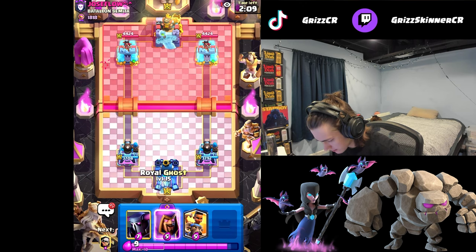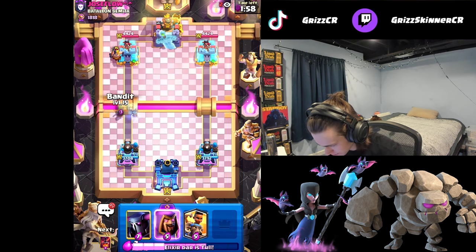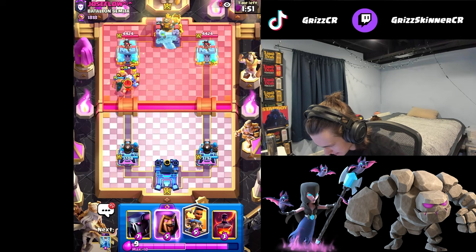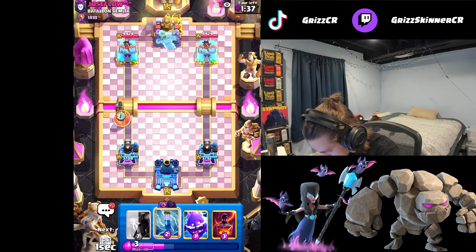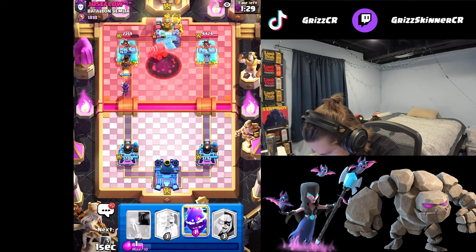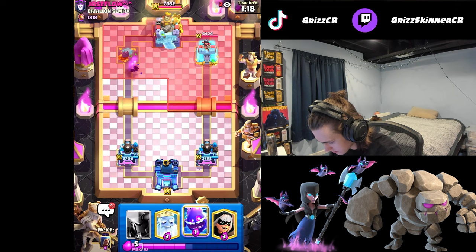I'll go royal ghost and see what he's got. Executioner - I'll go bandit too, why not, try and take that out. Okay he's got barbarians - at least it's not elite barbarians. He tries to void, I've got ram rider. We're just gonna go ram rider now so we don't waste our wizard. He goes with the sparky - I'm just gonna zap the sparky and get a void down. This is so much damage - that's gonna be tower! Let's go, not even close!